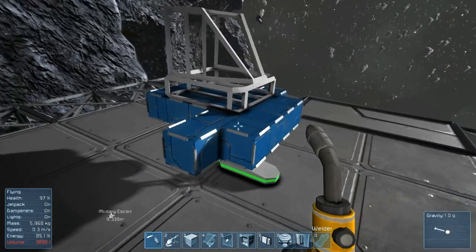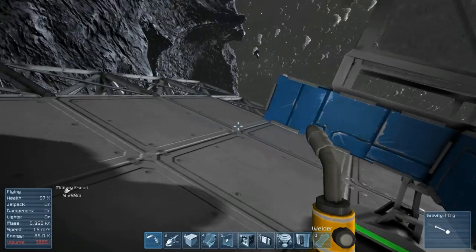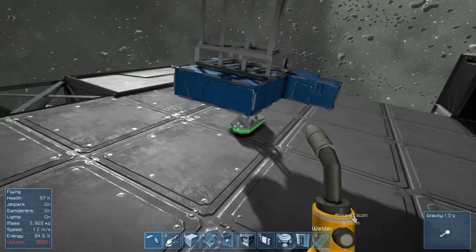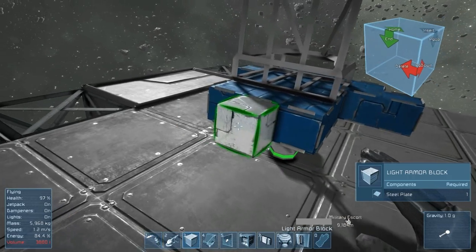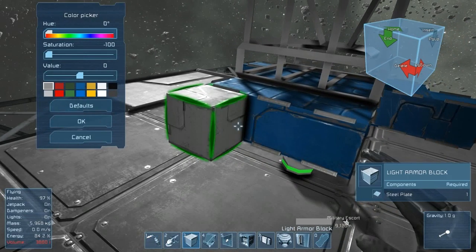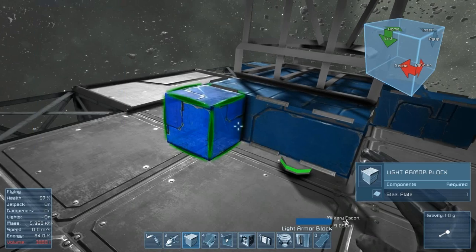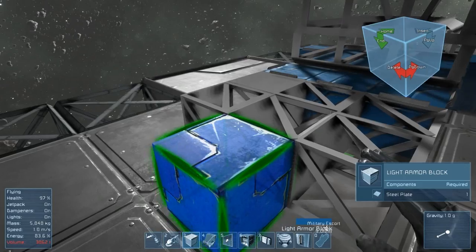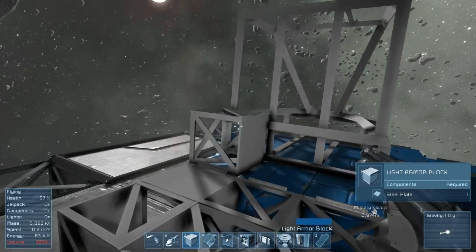The next thing we need is the power source. Now you can use small reactors on these ships, but you need like three or four of them — you need a lot. Or you could just use one giant reactor, which is what I'm going to do. But I want the reactor to be housed in its own little case.